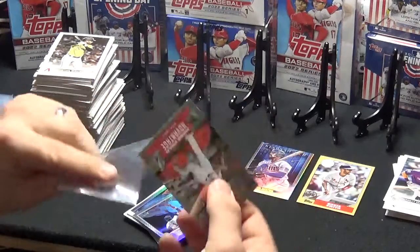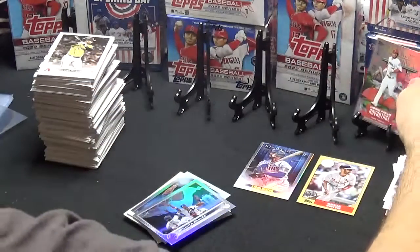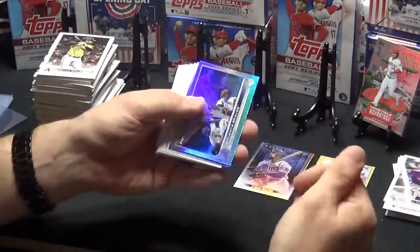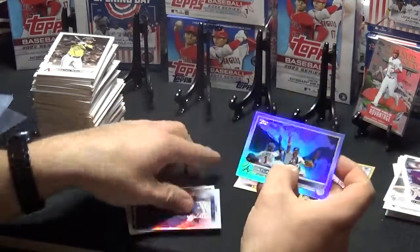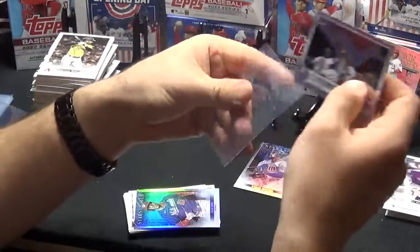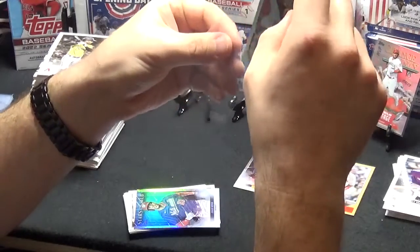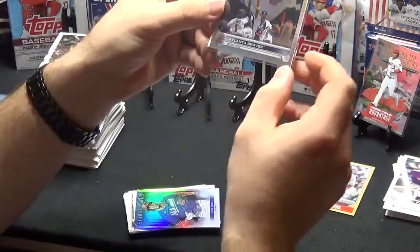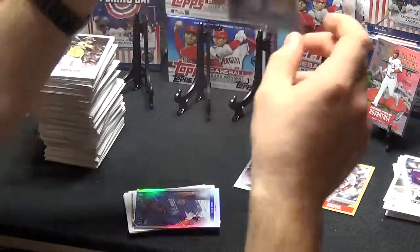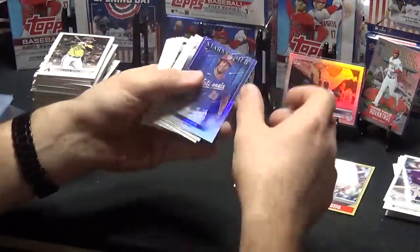I dropped it — I'm too excited! Like if it was a Wander or something. We've got a nice Home Field Advantage card there; it'll probably run about 20 bucks, I'm not sure. And we've got our Atlanta Braves National League — World Series champs card. We do have Acuna and Albies in there, Swanson of course. That's a nice card. And then we've got our Juan Soto Stars of the MLB.